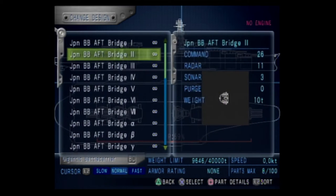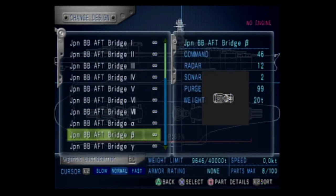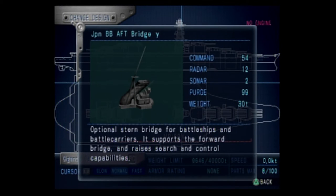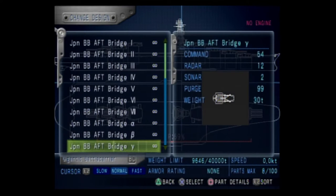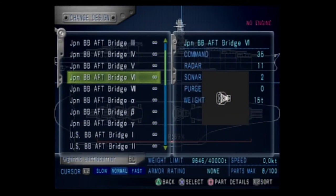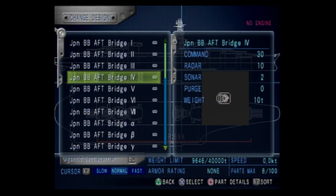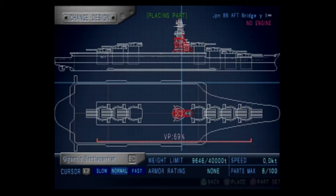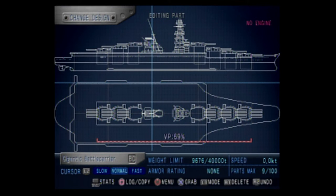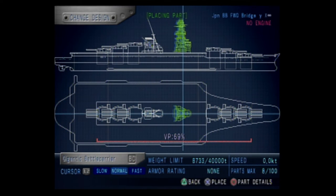We're obviously going to need an aft bridge even though normally we don't need it. This design has three bridges — I'm pretty sure we can't fit three bridges on, but we're going to try and get as close to it as we can. Is there a super bridge? Okay, we'll just go ahead and use the best Japanese bridge. We're probably going to need one more. We're probably going to remove this gun on the deck just because it's such a big piece.